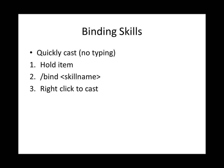So if I wanted to bind Antidote to a stick, I would use that command, and every time I right-click with a stick, my character would try to cast Antidote. If I want to remove the bind from that item, I hold the item and type /bind with nothing after it.